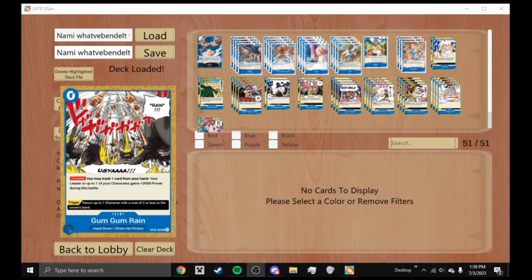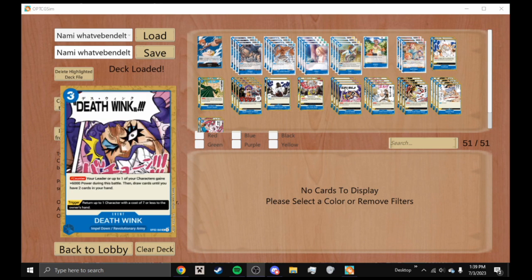Gum Gum Rain is a zero-cost blue event with a counter effect: you may trash one card from your hand, and your leader or up to one of your characters gains plus 2000 power during the battle. Its trigger returns up to one character with a cost of two or less to the owner's hand. It's really good — you're trashing again — and it costs zero, but can be fetched via Buggy.